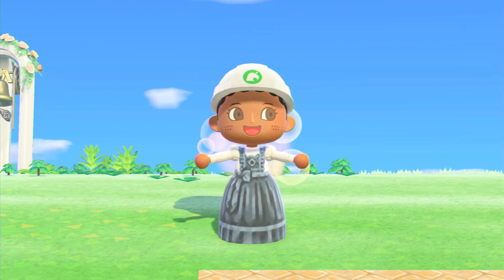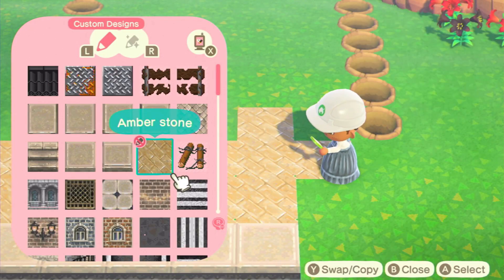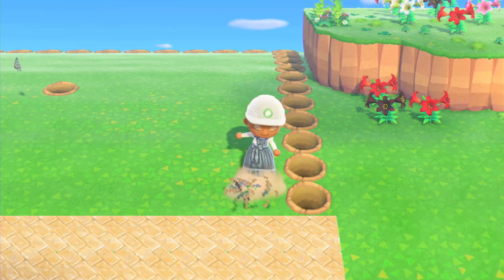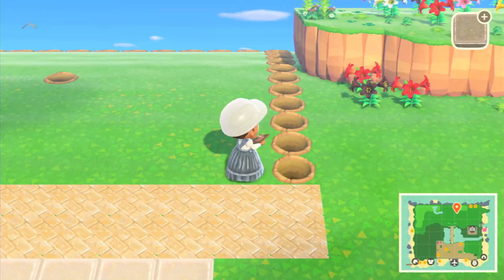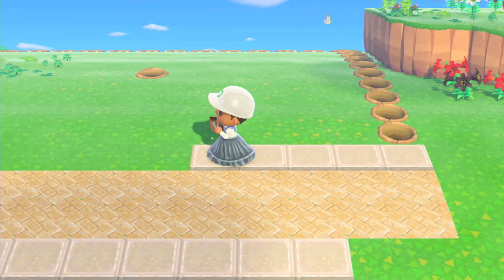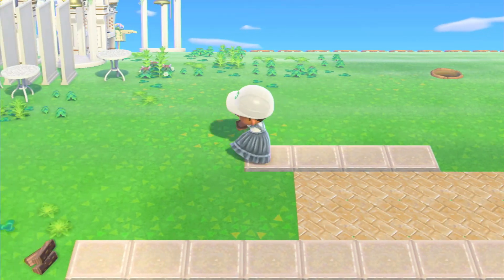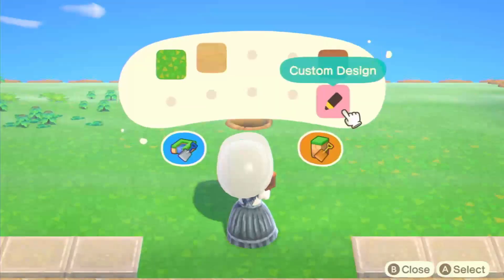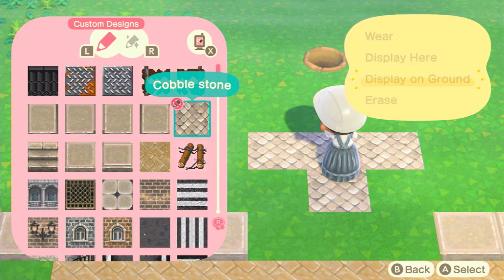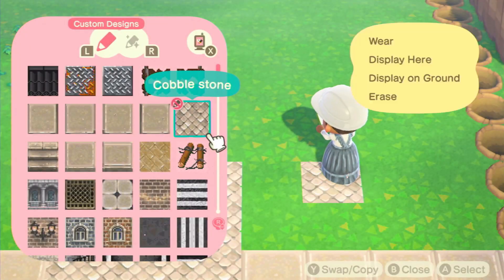Now let's go into it. I kind of marked out the size of this area with holes and found where the middle point was, because I wanted it to be semi-symmetrical — not completely, but symmetrical enough to not look weird. I wanted the entrance to be symmetrical and the sides to be symmetrical too, so I made sure I marked out my points.